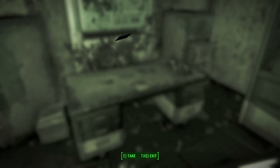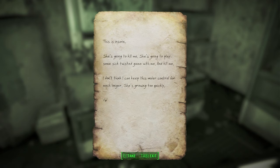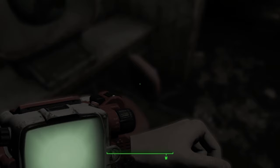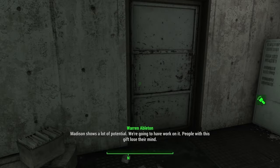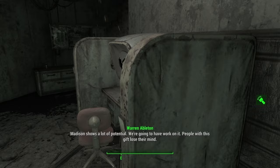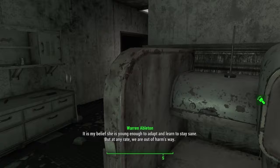Warren's Notes: 'This is insane. She's going to kill me. She's going to play some sick twisted game with me and kill me. I don't think I can keep this under control for much longer — she's growing too quickly.' Warren's holotape: 'Madison shows a lot of potential. People with this gift lose their minds. It is my belief that she's young enough to adapt and stay sane. But I don't look forward to the day I cannot control her anymore.'